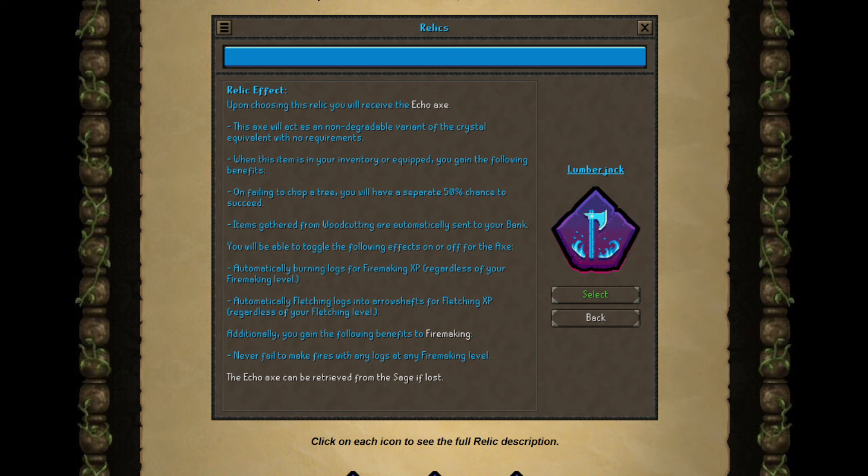Lumberjack is the same thing — Echo Axe, Crystal Equivalent. You get a 50% chance to succeed. Supplies are automatically sent to your bank. Then, you automatically burn logs for fire making. This is okay — it's not good, it's not bad. Why is it not that good? Because fire making is relatively easy to level, so I don't really care too much if that makes any sense. Automatic fletching, I think, is kind of whack.